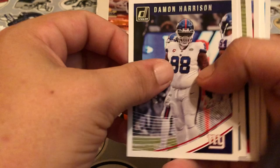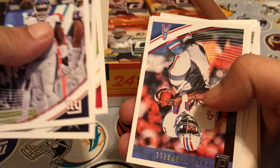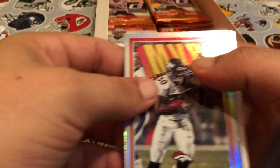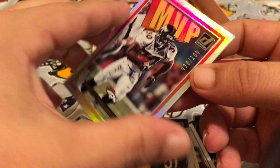Pack ten: Damon Harrison, Dak Prescott, Travis Kelce, Earl Campbell. We got Adam Thielen, Robert Quinn — awesome filler card. And then we've got a serial numbered MVP of Terrell Davis — 90 out of 100. Awesome, I thought he was pretty good back for the Broncos.